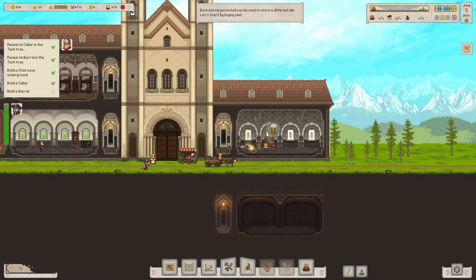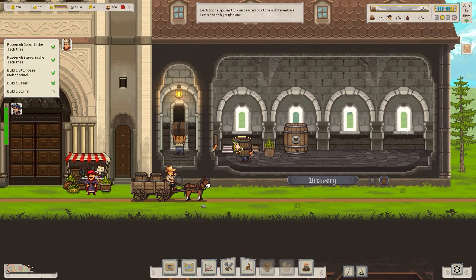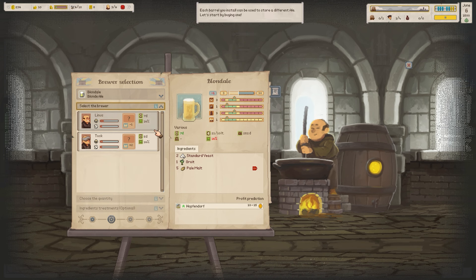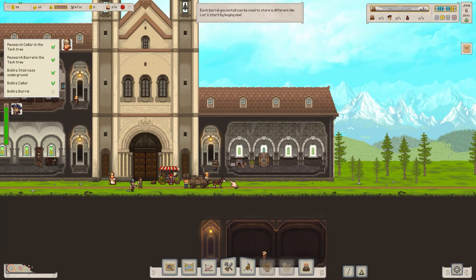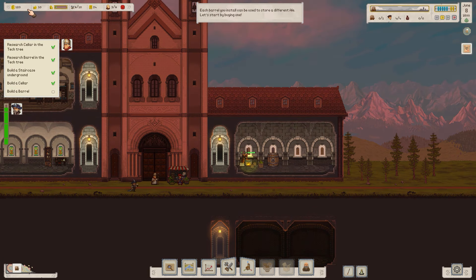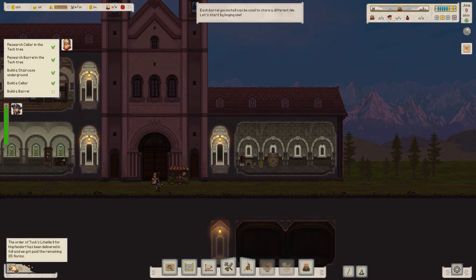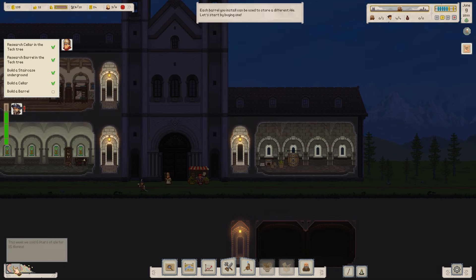70 litres of light ale for Hoppendorf — I'll accept that. We can do that quest, leaving 30 litres to sell. Now it's time for a blonde ale — new brew, blonde ale, maybe Tuck to increase quality. Max that out for quantity and we're going to start brewing. We also need to place a barrel for this quest. We sold six litres of ale for 15 florins.